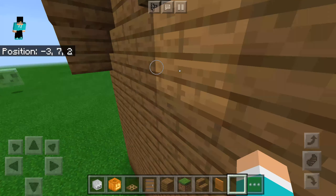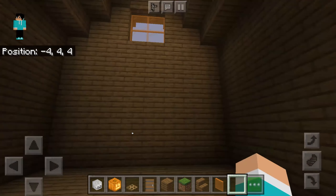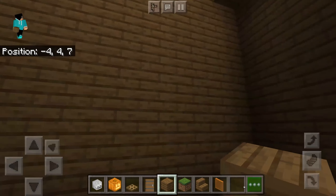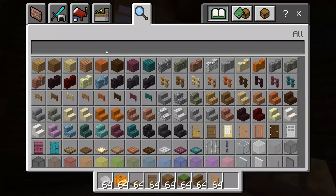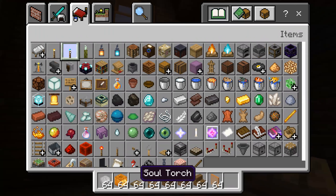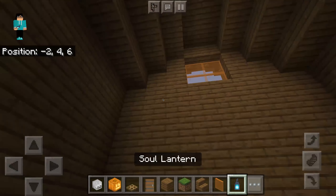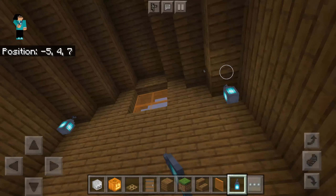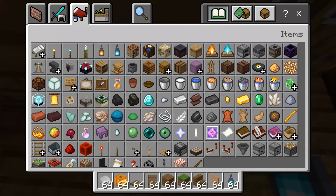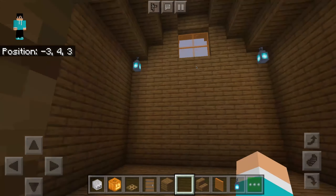My house is looking bad so far. It needs lighting. How should I add the lighting? I think maybe soul lanterns. There, and there, and there, and there — now we have soul lanterns inside.